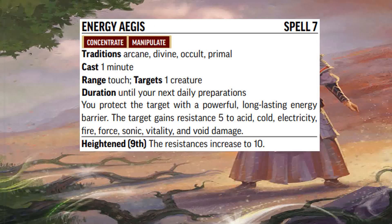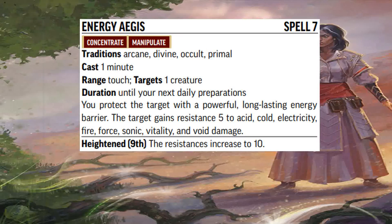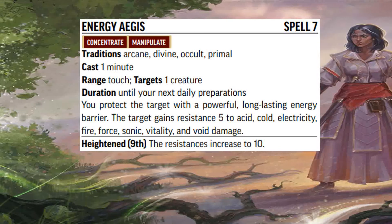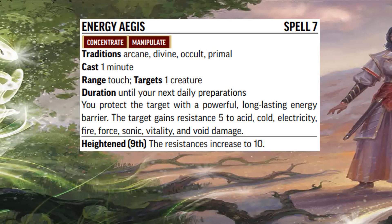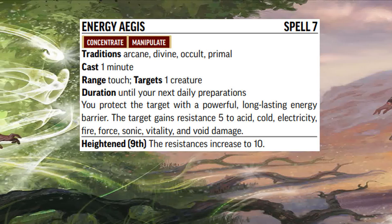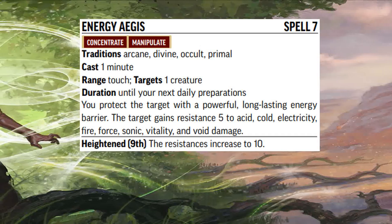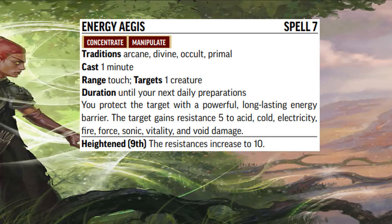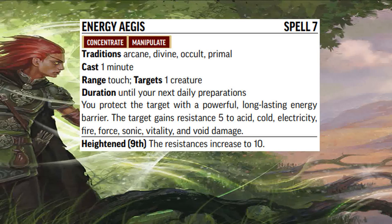Next up we have Energy Aegis. With this spell, you can touch one creature, and until your next daily preparations, you can give them resistance 5 to pretty much all elements — that's acid, cold, electricity, fire, force, sonic, vitality, and void damage. This is a fantastic one to cast at the beginning of the day, especially if you know you're going up against enemies that can do those types of damage. But remember, you only get one ally per casting, which means only three allies get this resistance if you use all of your spell slots at 7th level. So think about whether you want to cast Resist Energy or this, because Resist Energy can hit multiple allies but is less versatile.